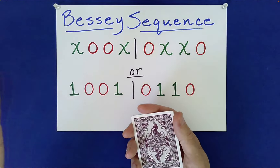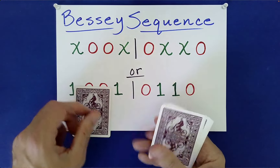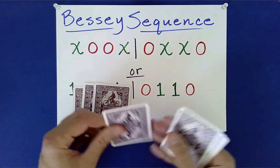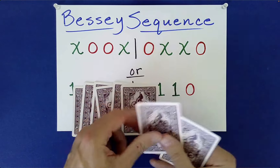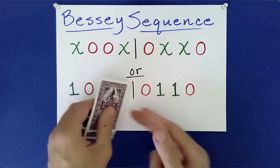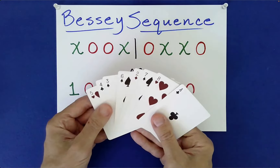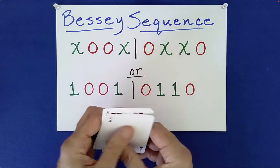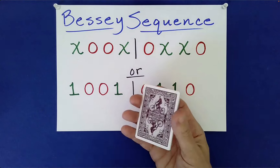Let's begin to mix these up a bit — maybe I'll take a couple from the bottom, one from the top, one from the bottom, a couple from the top, and then the bottom on top. I can show you that we've begun to scramble the cards a fair amount. That's a pretty good start to mixing. Now this is where you come in.